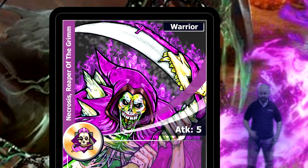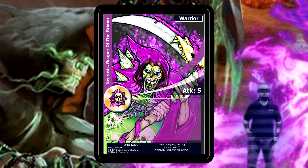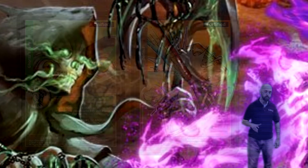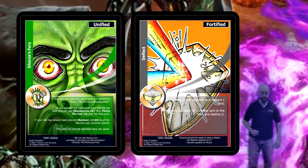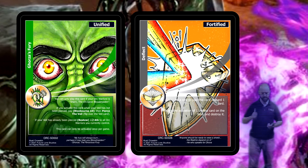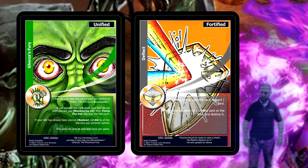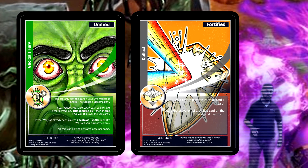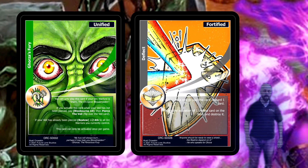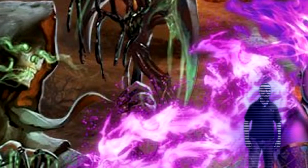First are your Warrior cards — these are your frontline troops. They're going to be dealing out all the damage and hopefully winning you the game. Next are Unified and Fortified cards. Unified is where all your magic is going to be: your fireballs, your lightning bolts, your buff spells, your debuffs, all that crazy stuff. Fortified cards, on the other hand, are trap cards — you lay them face down during the game and hopefully spring them on unexpected opponents.